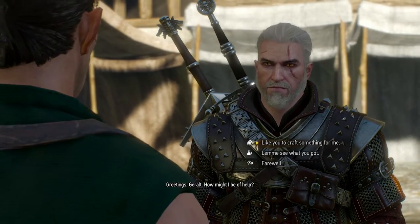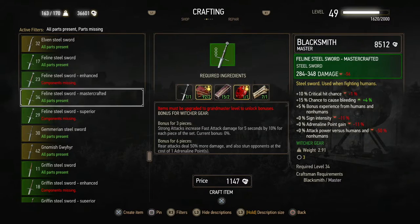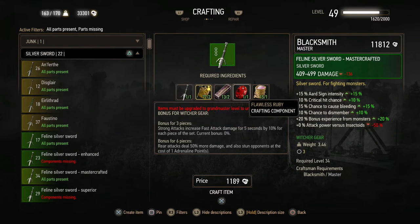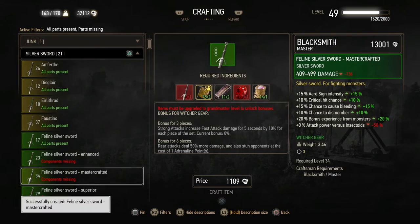Of course you can be of help. Let's craft something. So Feline Steel Sword Mastercrafted — no problem at all. Too bad about the two dimeridium ingots, I'm going to need that for my Grandmaster gear. And then the Feline Silver Sword Mastercrafted — I needed to buy a flawless ruby for that apparently. So dimeridium ingots, flawless ruby, and powdered monster tissue. The ruby and the dimeridium ingots are the hardest pieces. Craft. There we go.